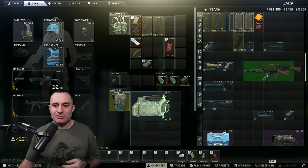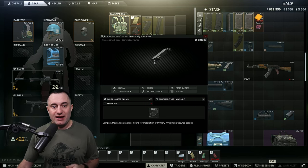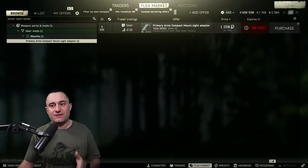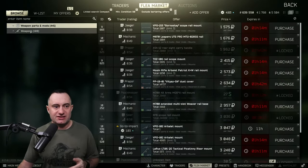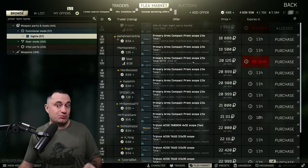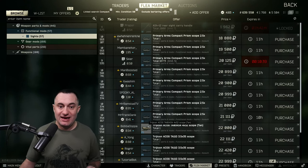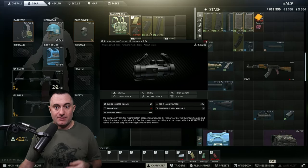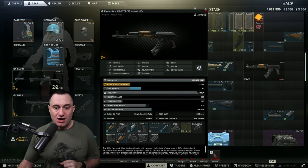That stock is the last little bit to get you over the top. Now for sights — I went with a Trijicon ACOG and a compact arms sight adapter. You get the adapter off Skier loyalty level two. The reason I like this one is it gives you a couple of options with optics. When you link-search it, go to Mods and then Sites — just buy whatever the cheapest sight is. Right now the Primary Arms Compact is about 20k off Skier, but sometimes they go as low as 18-19k.